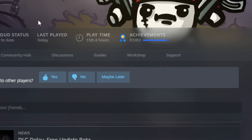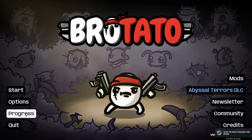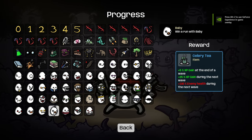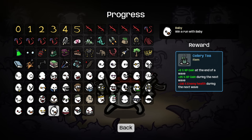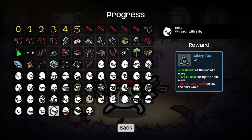Then whenever you go and start playing your game, whenever it logs in, it'll log in like normal, and then you can go to your Progress. I've already unlocked these, but it'll show that you haven't unlocked these different weapons yet. So whenever you beat the Baby, you'll get this RAT, which is 5% XP gain and 25% XP gain during the next wave, but 100% enemy health.